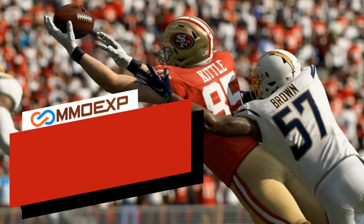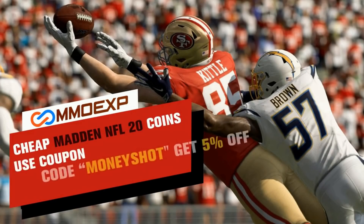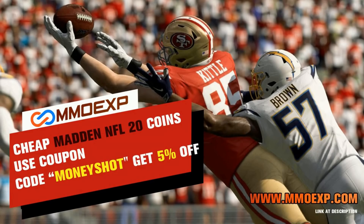Need some fast, cheap, reliable Mutt Coins? Go to MMOXP.com and use discount code MONEYSHOT for 5% off your order. Link in the description below.